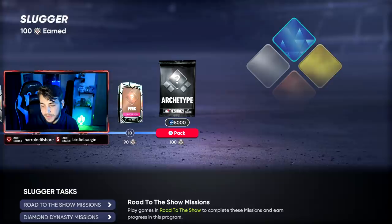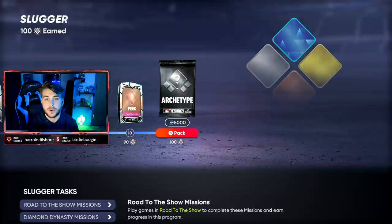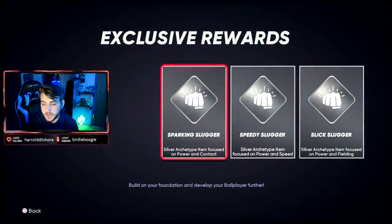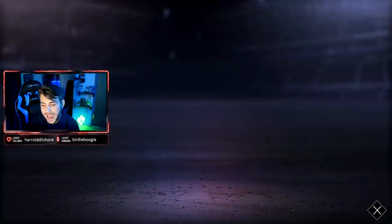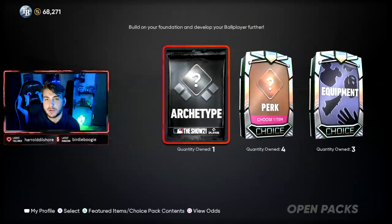At the end, the biggest thing you're going to get is exclusive archetype rewards, which will progress your archetype. I started with a bronze slugger, and after completing all this I now have a silver slugger, which translates to more specific fine-tuned attributes. Power and speed, power and contact — just further identifying your niche as a player. Equipment does make you quite well-rounded at the end of the day. I want to show you guys that quickly, so we're going to hop back into Diamond Dynasty. You can also do that stuff in Road to the Show, but it's faster in my opinion to just grind through Diamond Dynasty.